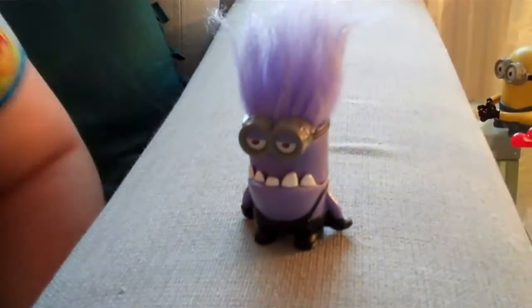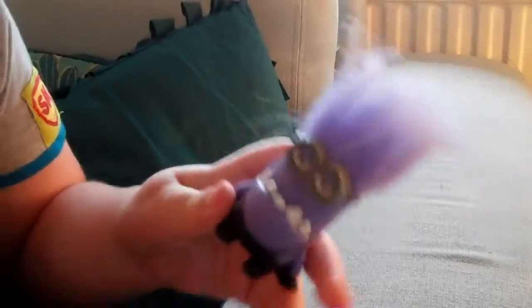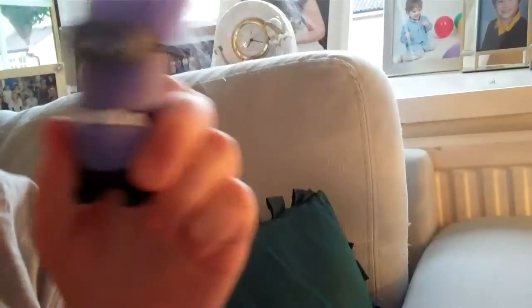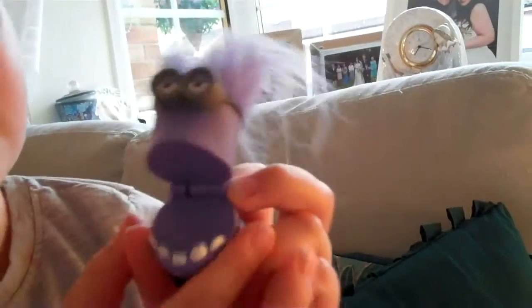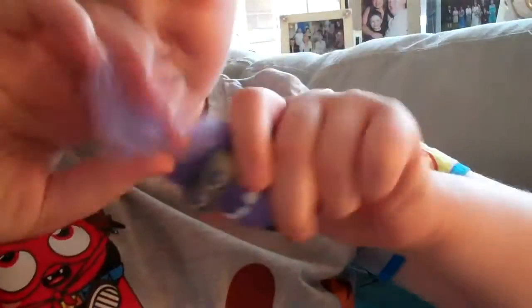Here we have number two: Purple Minion Snappy Haircut. He's got a knob on the back — let's push it down. His head moves up, and you can pull the hair to make it swirly and tall, whatever style you like.